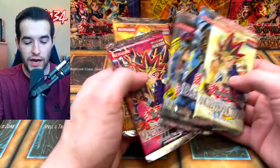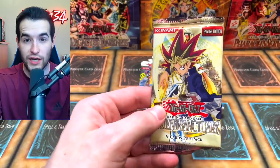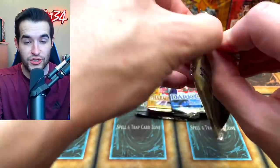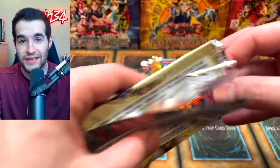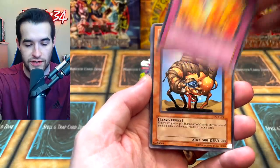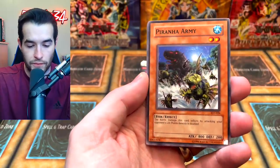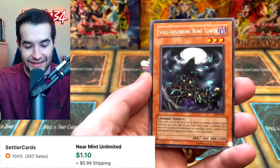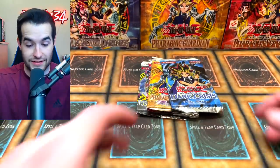Quick reminder — check out the TCG and eBay affiliate links below. If you buy anything on eBay or TCG, just use my link and you'll support the channel while paying the exact same amount. All the links are in the description. Ancient Sanctuary third pack: Three Hump Lacuda, Earthquake, Piranha Army, and Soul Absorbing Bone Tower — this was like $7 at one point, so that is something.